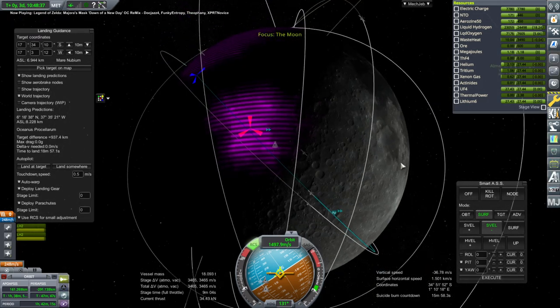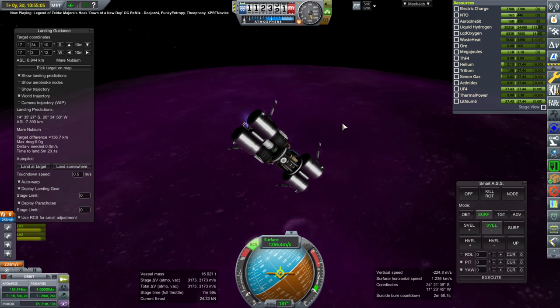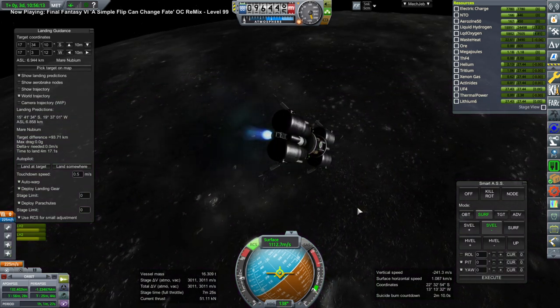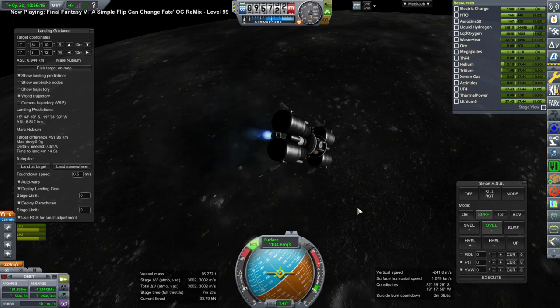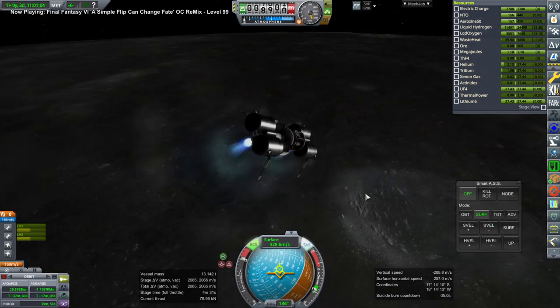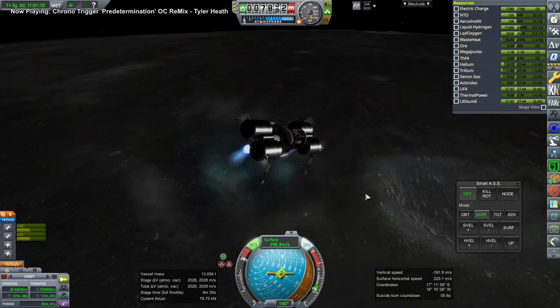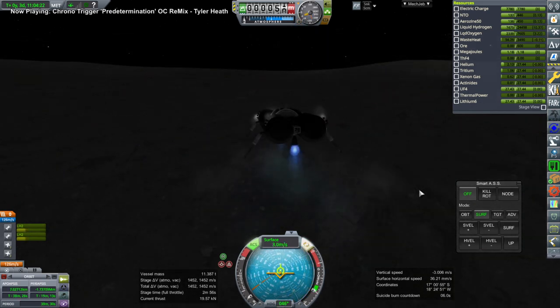Here the lander is approaching the location on the moon. There's a reason I didn't show the launch - I'll cover the launch vehicle in a different video. You can see the purple region because I still have the ore highlighted on the map. We're going to be landing mostly in the dark, which is not a problem since we're using a reactor and not solar panels for power. Any particular location on the moon is going to be in the dark for 14 days - that's why a reactor is practical.